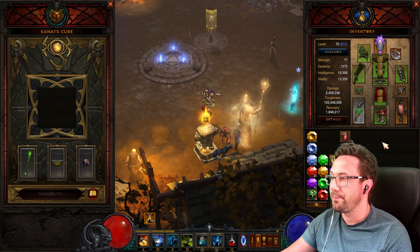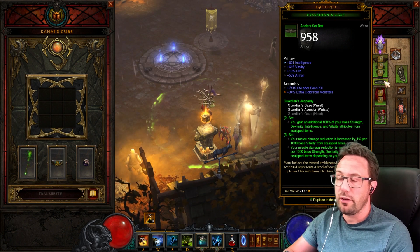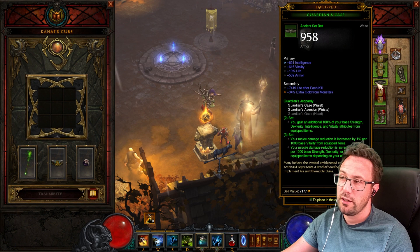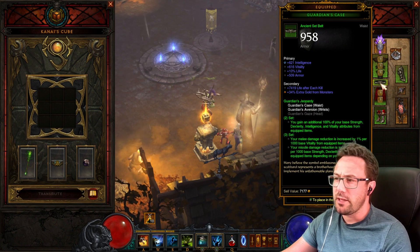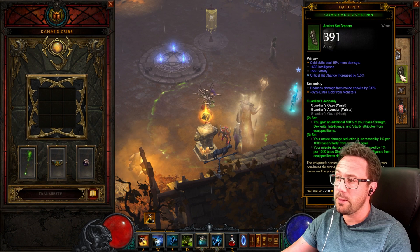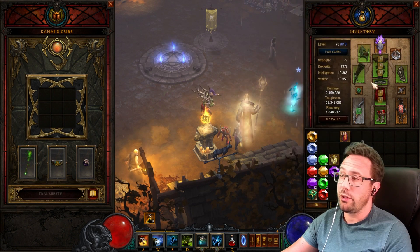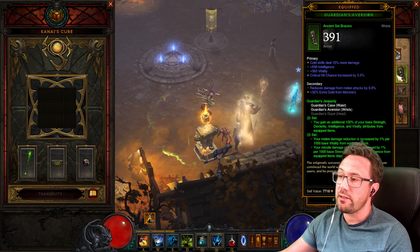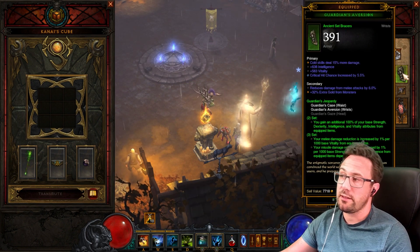The Guardian set has been changed since I've been away. We get a doubling of our strength, dex, intelligence, and vitality from items equipped — pretty nice because it means very high intelligence and a big life pool early on. The three-piece gives damage reduction based on vitality: 13% melee damage reduction and 19% missile damage reduction. Kind of mediocre, but we'll take it since we're not using Gold Wrap. The three-piece may get updated to something better — maybe flat damage reduction.